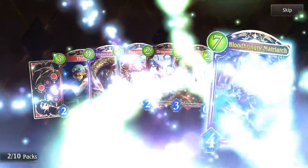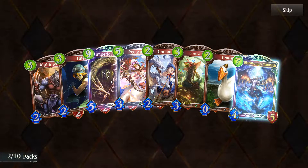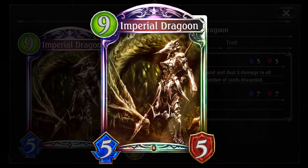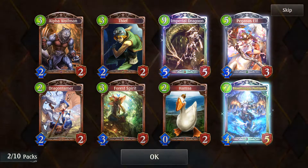Whoa — those are loud sound effects! Alpha Wolfman. Imperial Dragoon — this guy looks sick! Discard your hand and deal X damage to all enemies, where X equals the number of cards discarded. That seems really good for discard Dragon — it seems like Cygames is really pushing discard Dragon as a new archetype.